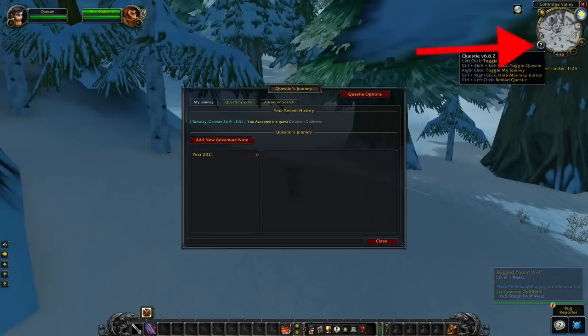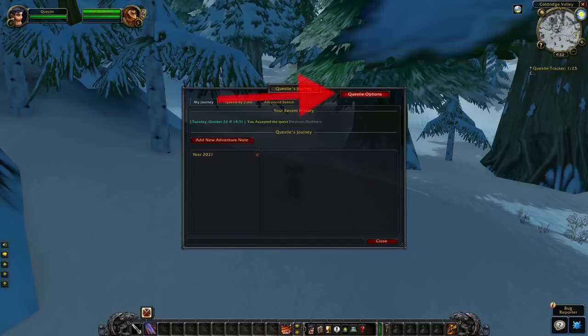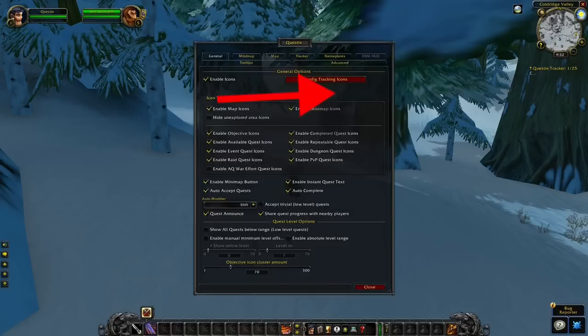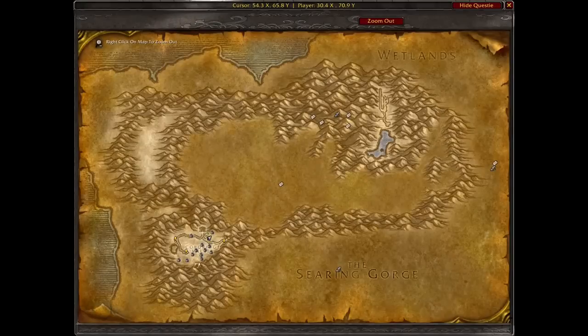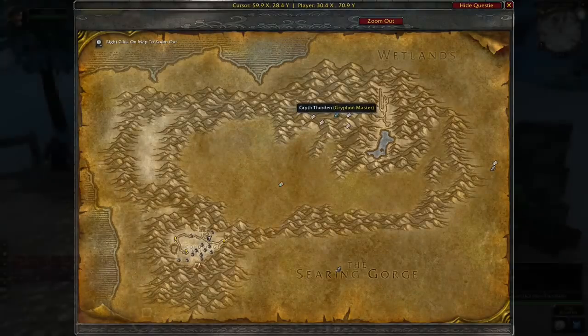At the top right corner you will see the minimap, and here there should appear an icon. When you click this you will open up Questy, and at the top right corner of this addon you can find Questy options. When this window appears there are two things we have to enable: auto-complete and auto-accept quests. When you have enabled these you are ready to go. Now whenever you go to a quest giver you can pick up quests pretty much instantly and hand them in pretty much instantly. Questy will also add icons to your map for where you can pick up new quests, mailboxes, and even flightmasters. The addon will also tell you where you have to go for each quest.